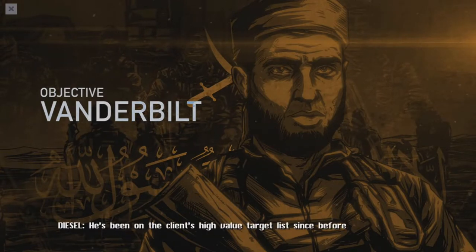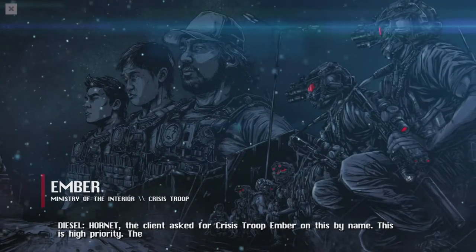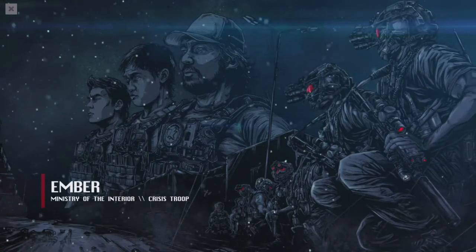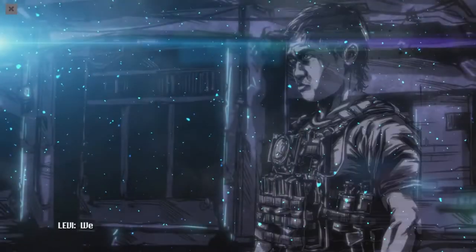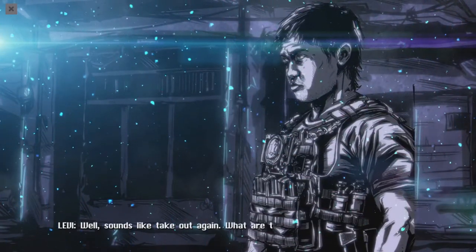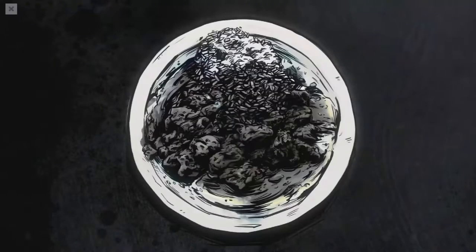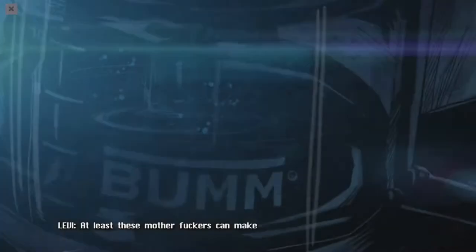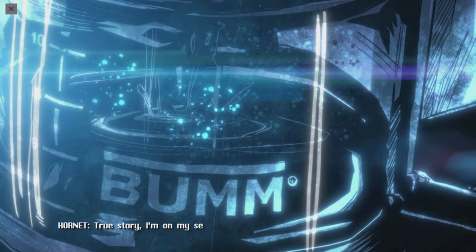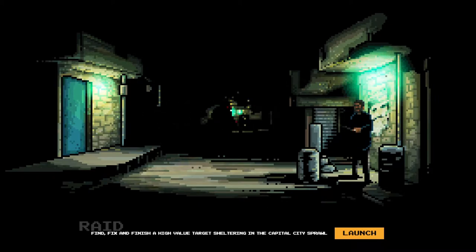Tech processed a mesh network router captured on-site with metadata suggesting objective Vanderbilt was recently at this cache. Vanderbilt is one of the mercs hired by the IRE network. He's been on the client's high-value target list since before the last coup. The client asked for crisis troop Ember on his body. I absolutely love the art style to this game — I believe it was also based on a comic book. The characters banter about 'goat slop and dirty rice' before heading out to the vehicles.